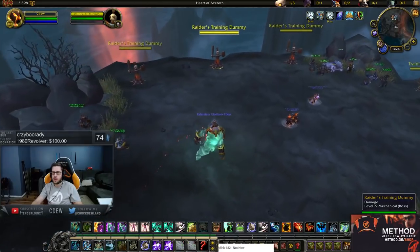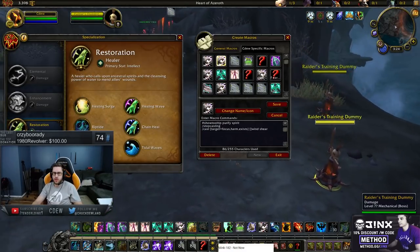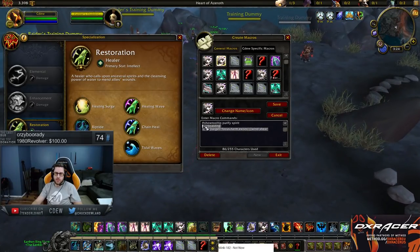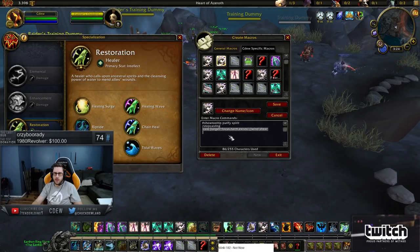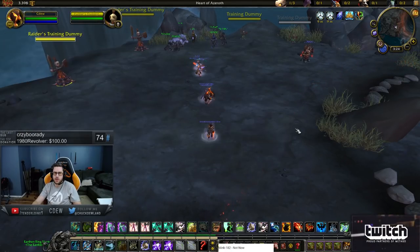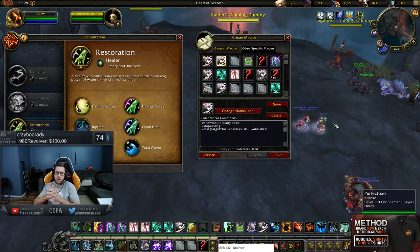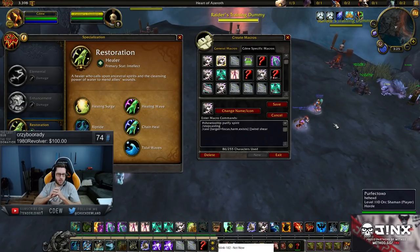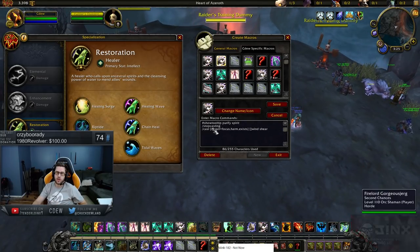This is a pretty standard focus Wind Shear macro. What I like about this macro is if you don't have a focus, you can still use Wind Shear on your target. That was something I enjoyed for BGs. I've had this macro since basically Burning Crusade. If you just have a regular focus macro, you can actually use this without a focus — you just use it on your target, that's what the 'exists' condition means. You definitely want some sort of focus Wind Shear macro for Resto Shaman. If you're using Arena 1, 2, 3, you don't really need a focus, but if you're World PvPing, doing BGs, or doing RBGs, Arena 1, 2, 3 won't actually work, so you'll need the focus. Definitely a macro you 100% need as a Resto Shaman.